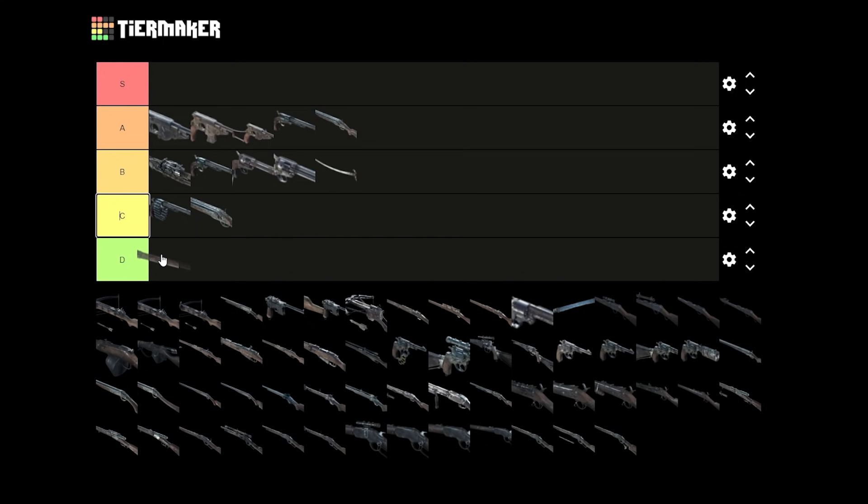We got the X. I need to put X on D as being useless. It's Medium slot, but still — you can find the X in the world, so there is no reason to take it in your loadout. You cannot even throw it. So yeah, that's D tier, that's useless for me.